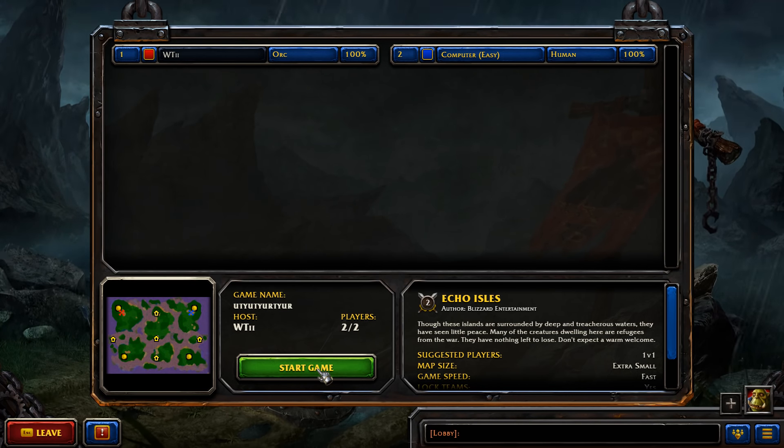For my army, hotkey one will be my Tauren Chieftain, two will be my headhunters, and three will be all of them selected together. I think we can start the game now and I can explain as we go along. This has already been seven minutes but I'm trying to be inclusive and cover as much as possible, so if you're new to the game you know how to throw yourself at it. Let's click start game.